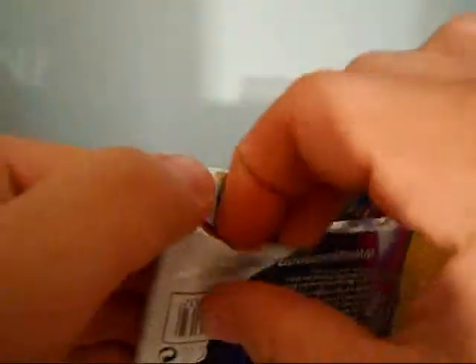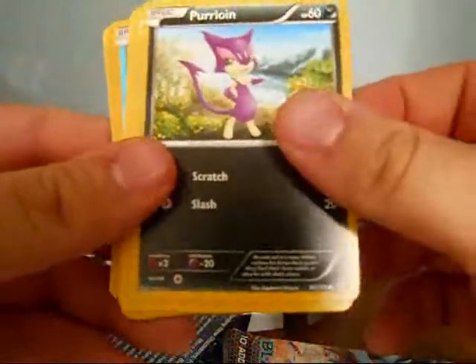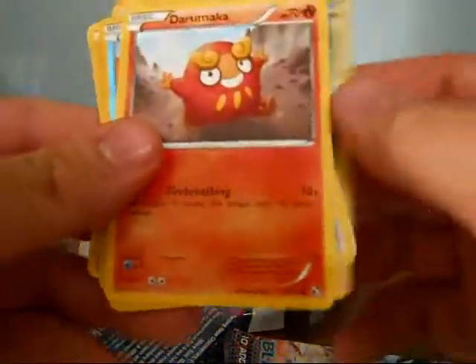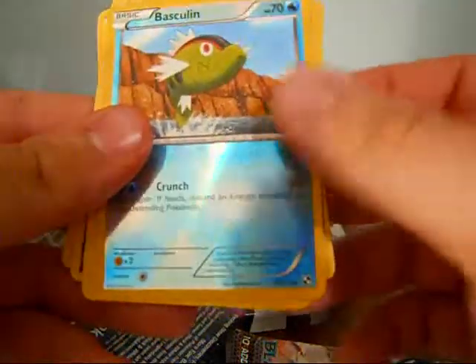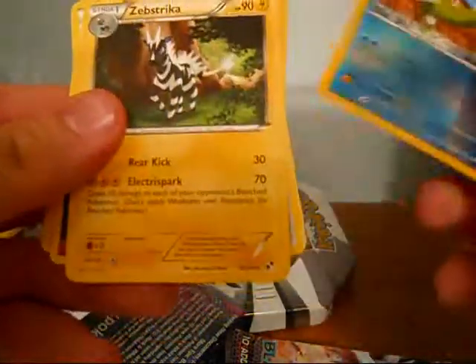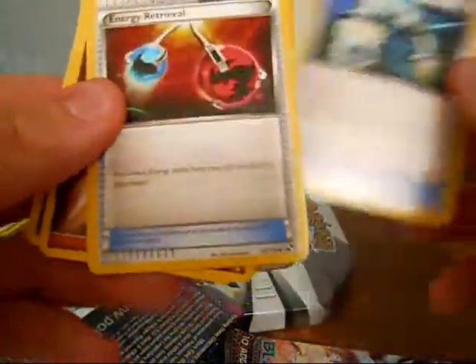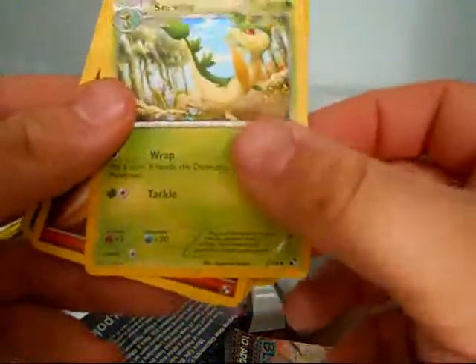Next up, do Zoroark art. So the first card is a Fighting Energy, a Purrloin, Snivy, Potion, Darumaka, a Reverse Basculin which I needed, and a Rare Zebstrika which I also needed. Energy Switch, Energy Retrieval, and a Servine.